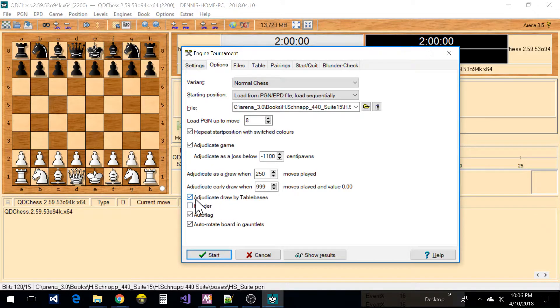There's also the ability to adjudicate with tablebases — there's another tab up here to set where the tablebases are. The auto-rotate board is cool because if you have a favorite engine it'll put it at the bottom playing up, which is nice. I only play normal chess on here, but there are a couple of book variants you could try if you're interested.